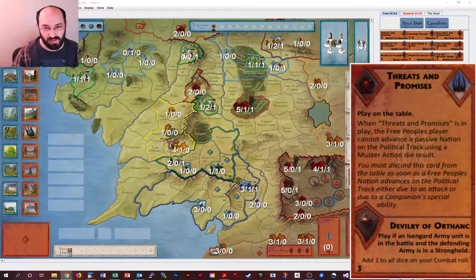I'll start off with Devilry of Orthanc — it comes on quite a few cards. I've created a summary spreadsheet that I'll share in the link below in the description. I'll also include links to the probability program that I used when generating some of these numbers.